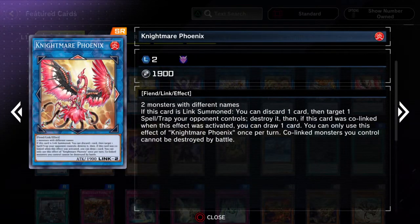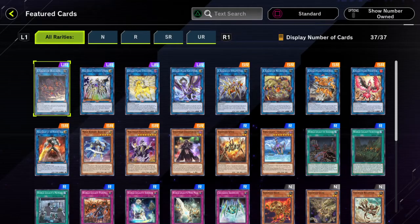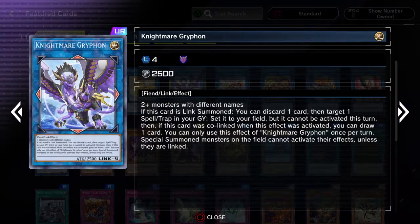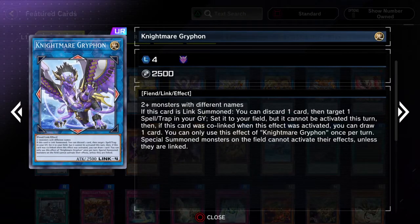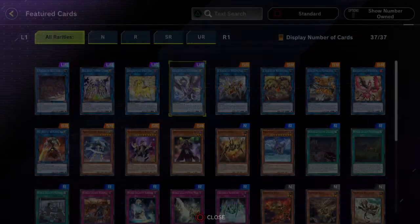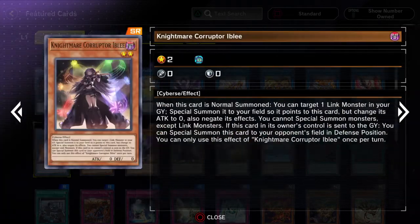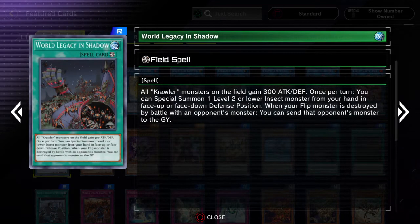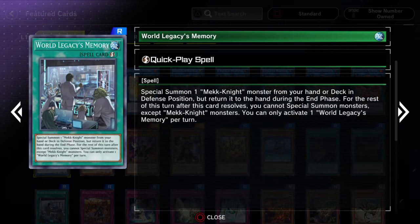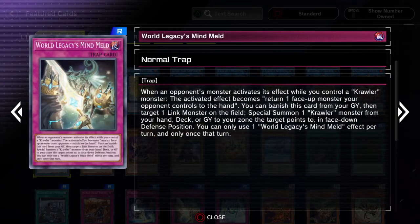Nightmare Griffin — not played as much, but it can be pretty handy for being able to — I believe it resets spells and traps from your graveyard. So that's kind of cool, but not really a lot of back row decks use it, funnily enough. I guess it's just not good enough, because you do have to discard a card in order to do that, so you don't actually gain any advantage — you have to give up a card to reset one of your own cards.